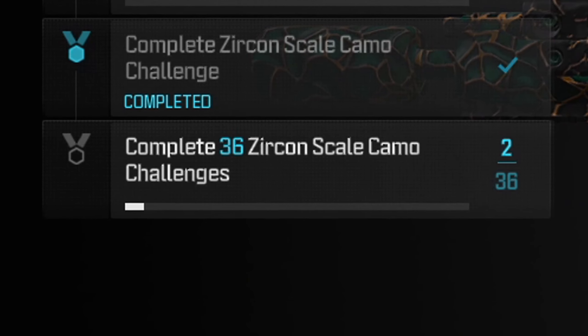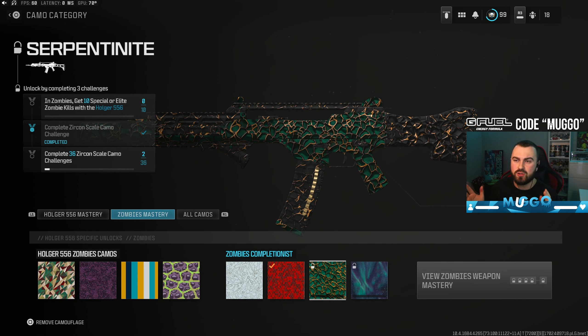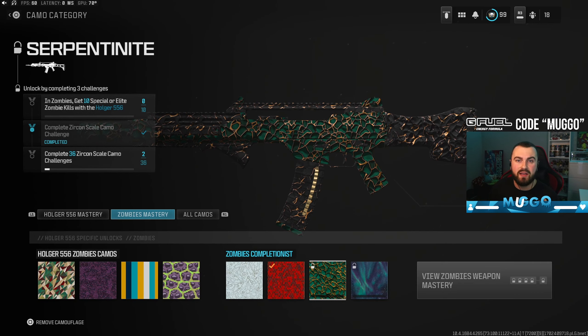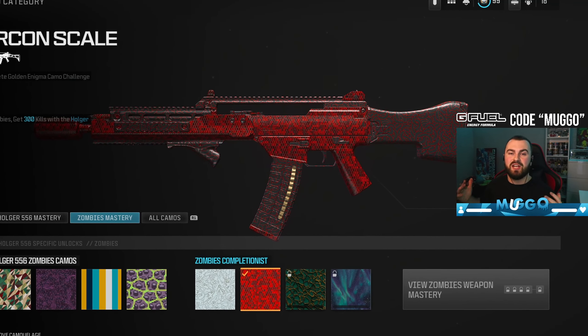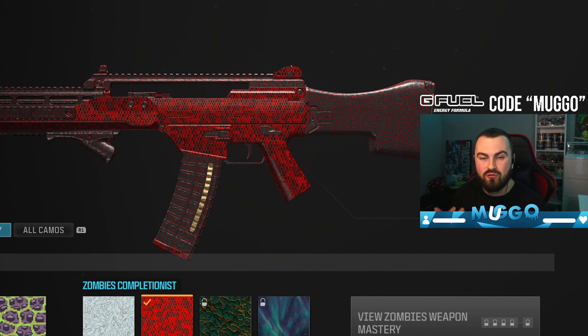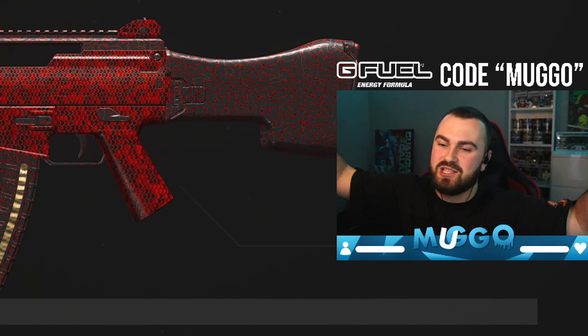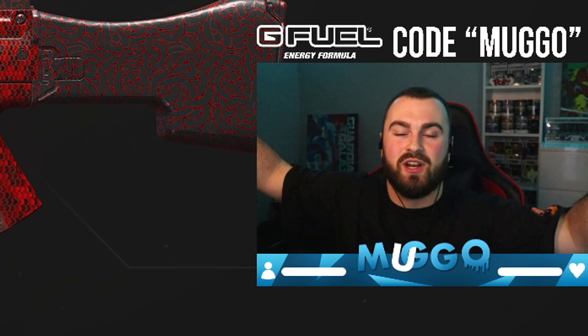I actually really like it. That means we now have two out of 36 on our way to unlocking the Zircon challenges, which for every gun is literally 10 elite or special kills — that should be really quick. Thank you so much for the support, all the likes, comments, and shares — it does not go unnoticed. If you enjoyed this video please drop a like, and if you're new here please subscribe. Take care, stay safe, I'll catch you in the next one.